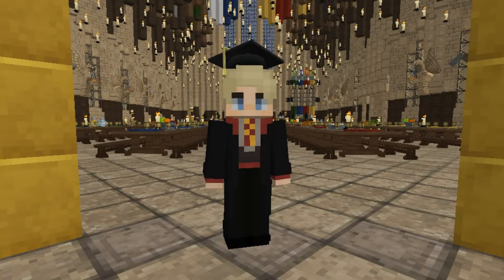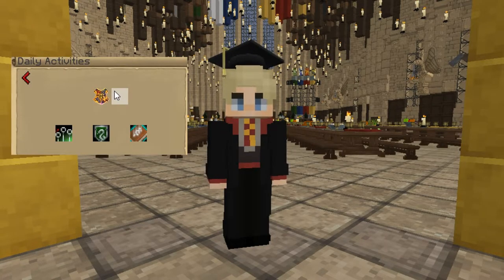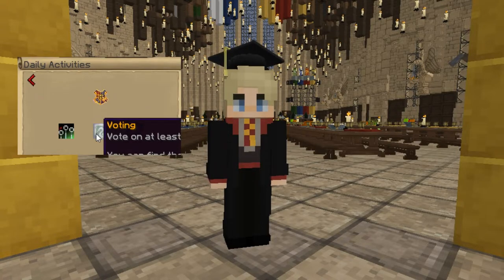Next up, daily activities. Daily activities are almost like quests that restart daily, and they can be accessed via the book icon in your slash me menu. Right off the bat, you'll notice that you can already claim some free experience at the top, as well as some academic credits if you voted earlier.